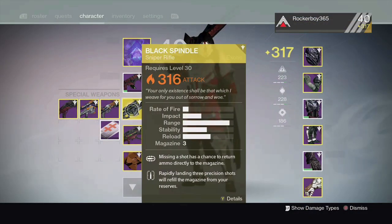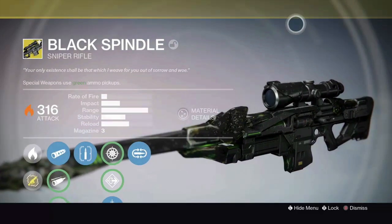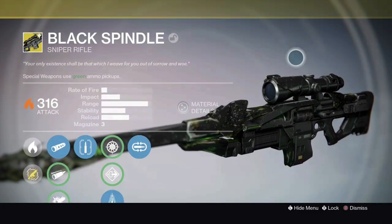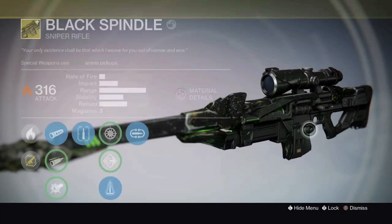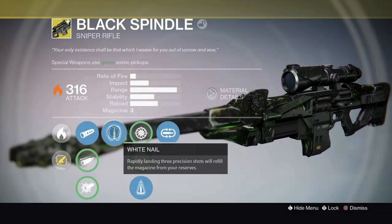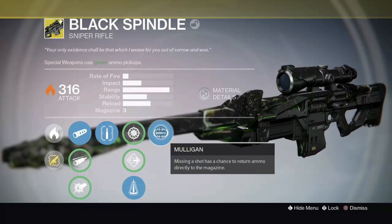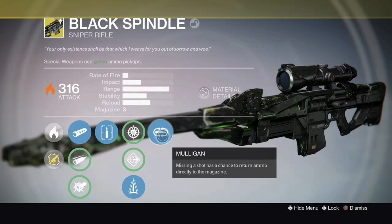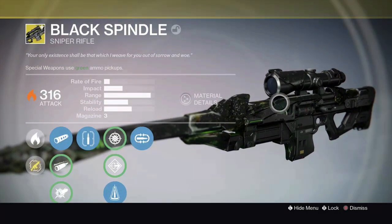This is an amazing sniper rifle and if you're playing this game then you're really going to want it to do all the raids and everything because it's just a necessity. You need it. It's got awesome perks like if you shoot three precision shots then the ammo gets shot right back into your gun so you don't have to reload, and of course there's Mulligan which is like if you miss then a bullet could come back to your gun. So yeah, this gun is pretty good and you're definitely going to want it for most of the raids.